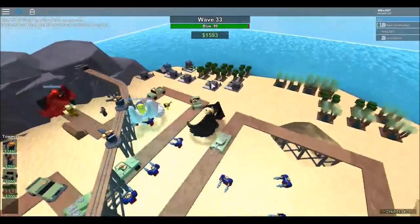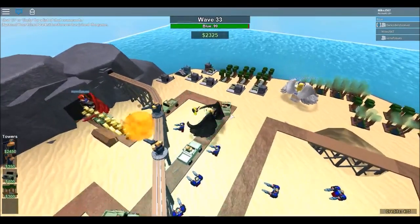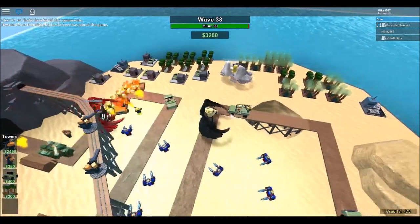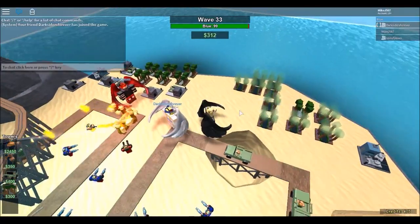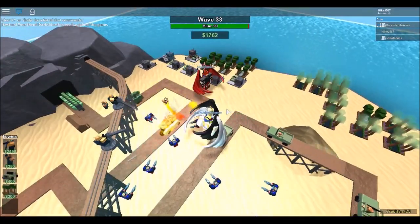Pretty much I have the best tip you guys could get: grab a friend and go into a one-on-one. Just let him lose — you don't want to lose yourself. Have him go AFK. You're supposed to buy a Jeep, or if you don't have a Jeep, get a Fragger up to his first upgrade, and then what you want to do is send lots of zombies on his side.